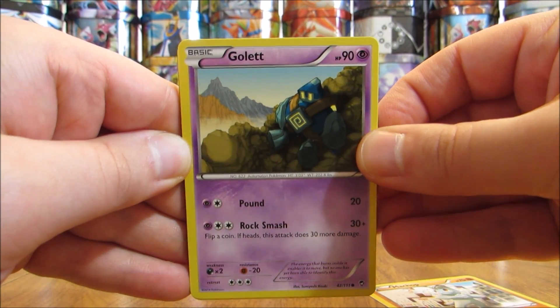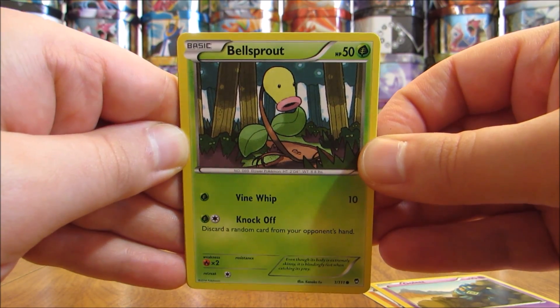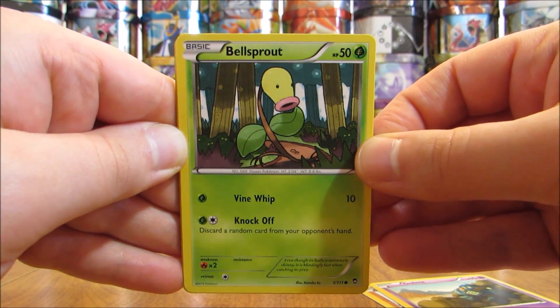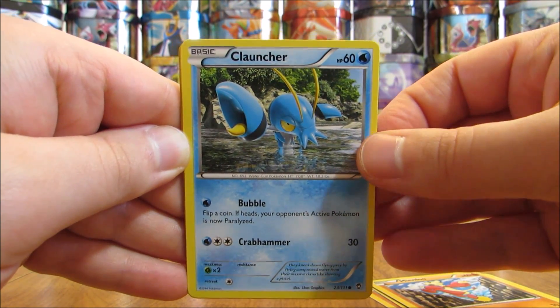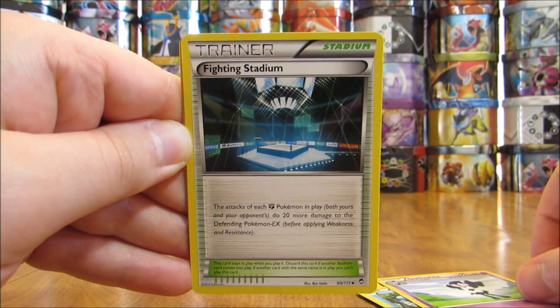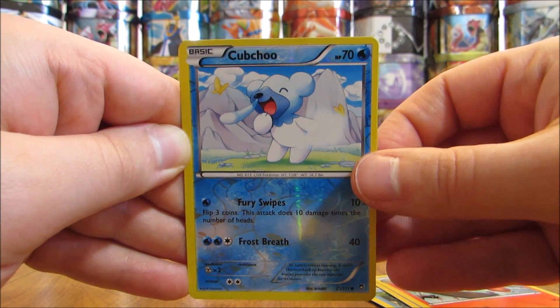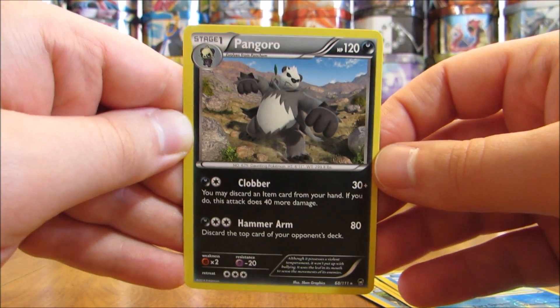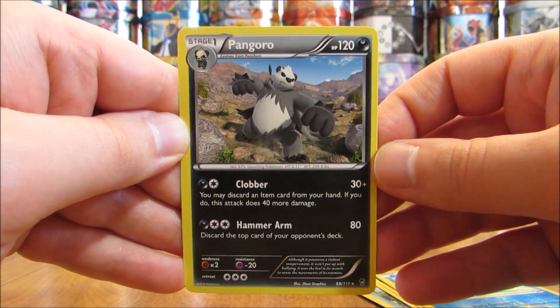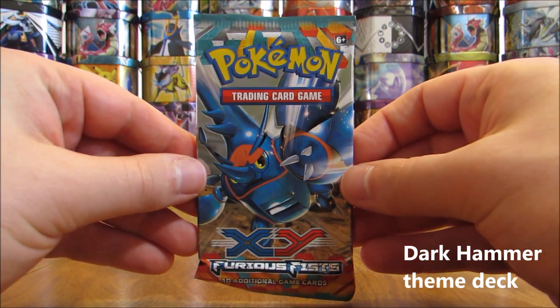There's a Golem, a Bellsprout, a Mianfu, a Clauncher, a Gothitelle, a Fighting Stadium, and a Combusken. The reverse holo is a Cubchoo, just a common rarity. And the rare here is a Pangoro — that is a non-holo. If my memory serves me correctly, that Pangoro is featured in one of the two theme decks from Furious Fist.